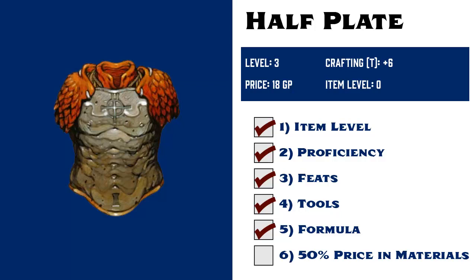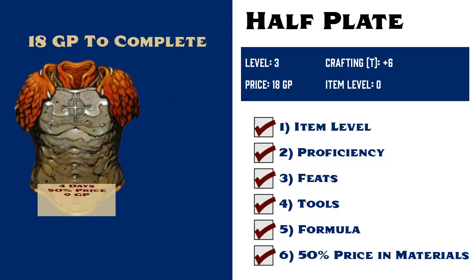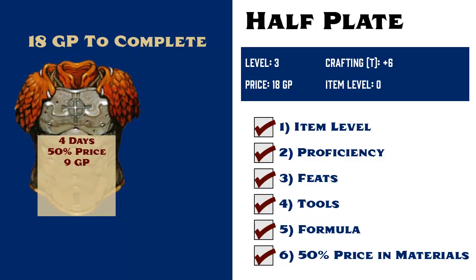And the last requirement is materials. Half plate is listed with a price of 18 gold pieces, so she must provide 9 gold up front to begin her work, and must provide 18 gold worth of materials or discounts in order to complete the armor set.